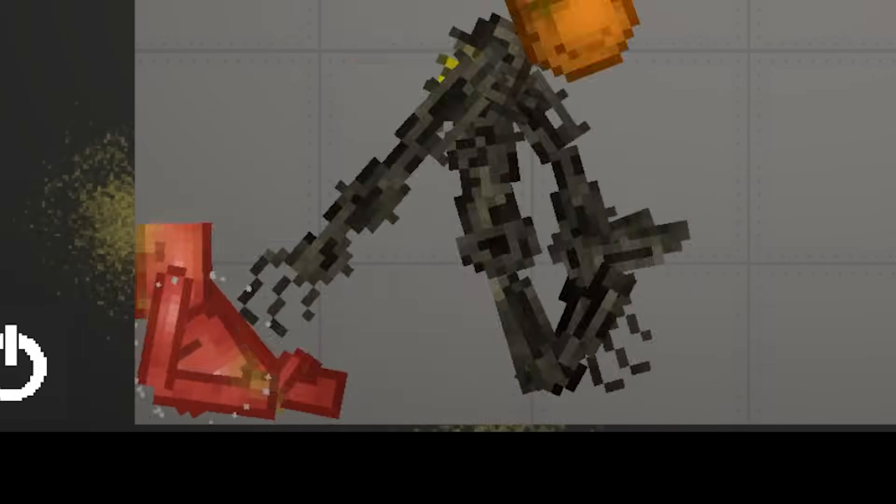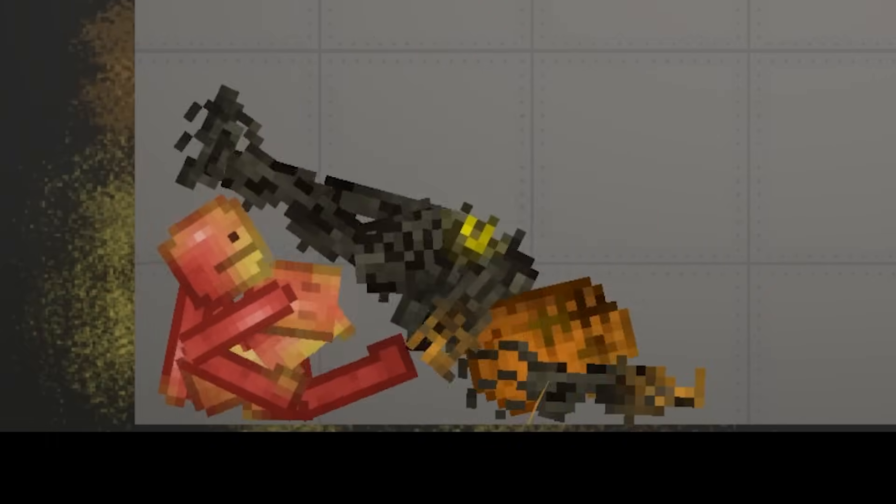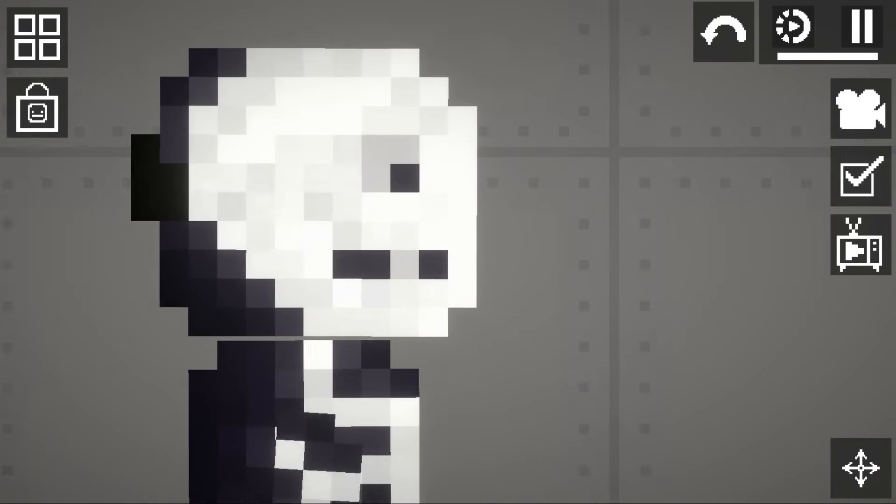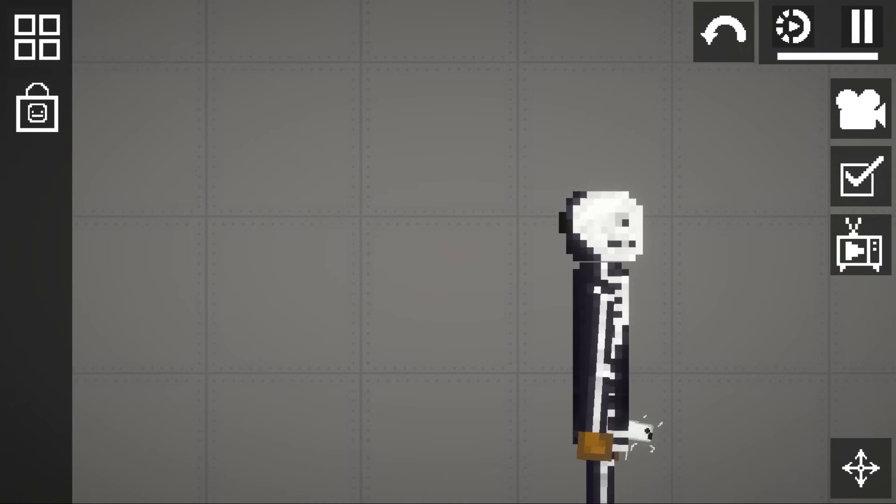Punch him right in the apple face. I just made some — look, Ma, I made apple crisp. Hey look, it's a skeleton. He's pretty cool looking, actually.